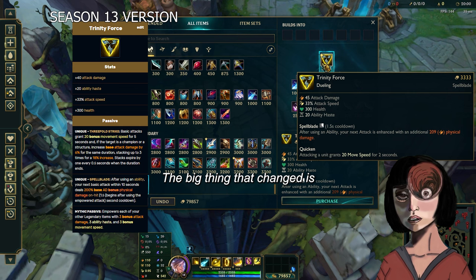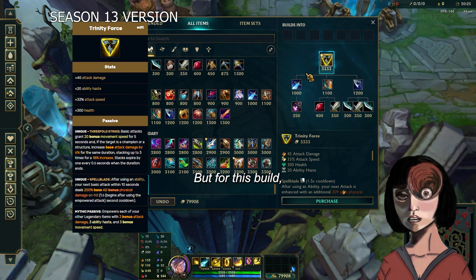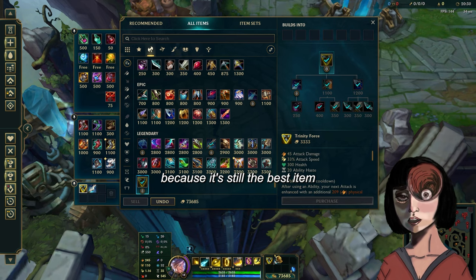The big thing that changed is that Trinity is no longer a mythic. It got nerfed pretty hard — it no longer has the stacking mechanic. It's pretty shit on ADCs, but it's not the worst on Ezreal. For this build, we're gonna stick with Trinity. Then obviously, we're gonna grab Muramana because it's still the best item for Ezreal.